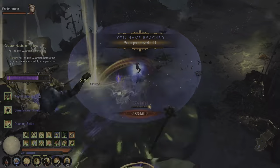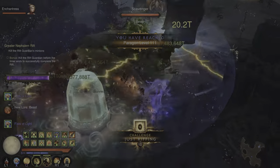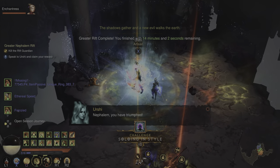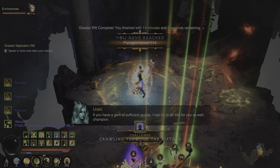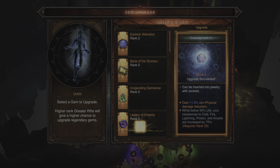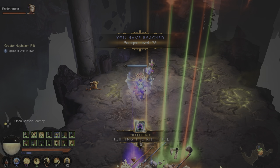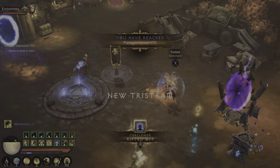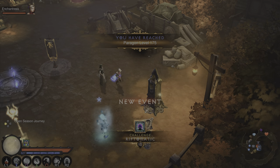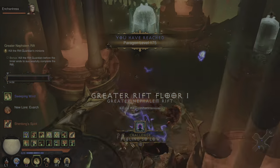Whenever you hit enemies that are grouped up, it deals damage to all enemies within 10 yards, so if you have a big pack, use Wave of Light to annihilate them. This build is also very, very mobile — probably one of the quickest monk builds on the channel, right up there with the LoD monk. You'll be able to hit sub-minute rifts; not guaranteed every single time, but a majority of runs will probably be sub-minute. If you're looking for a leaderboard-pushing build, this is definitely the one. It's great with the follower because every time you hit a shrine or pylon you'll spawn enemy champions, which is great for getting those top leaderboard times.